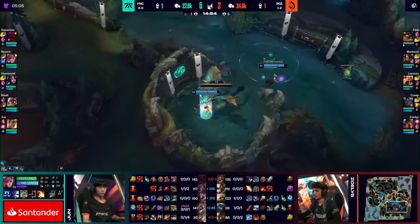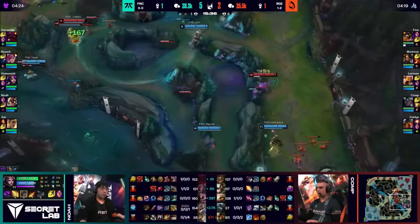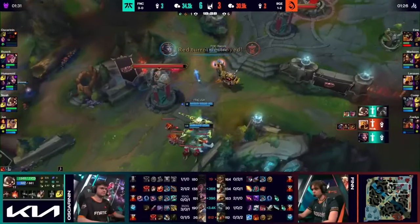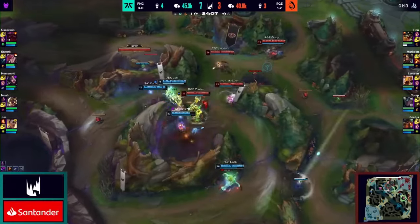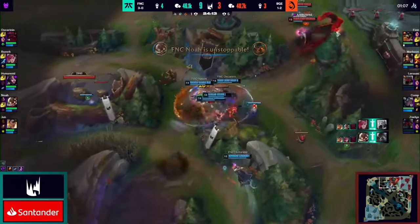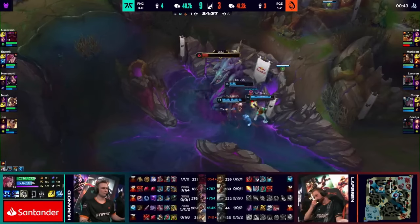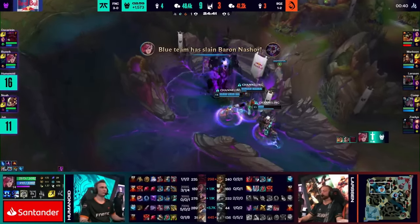At this stage already, Fnatic is so ahead that they do pretty much whatever they want on the map, putting pressure in the mid and top side. Rogue doesn't really seem to understand what Fnatic's comp does and decide to engage in the troll cult area on their side of the map. Jun and Oskar are very happy to engage in exchange, jumping onto all 4 Rogue members, getting 2 kills and transitioning directly onto the Baron.